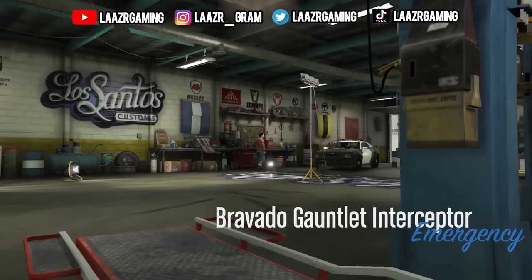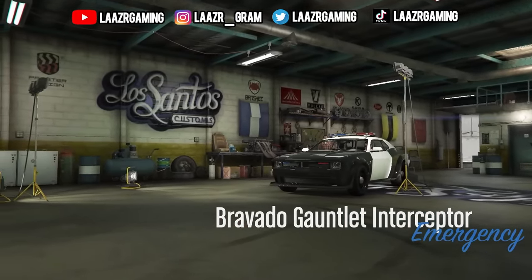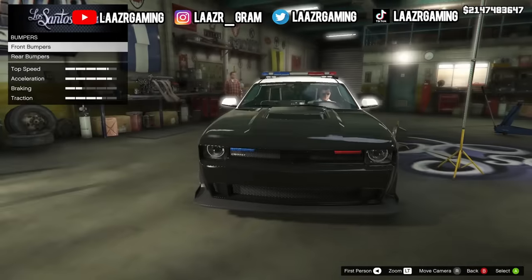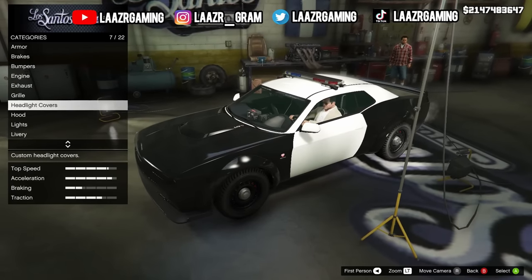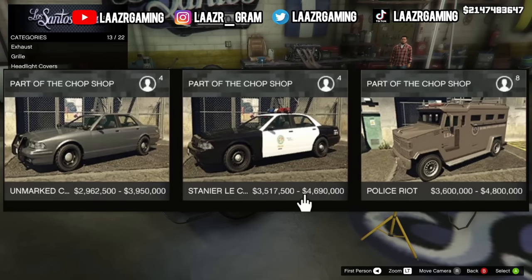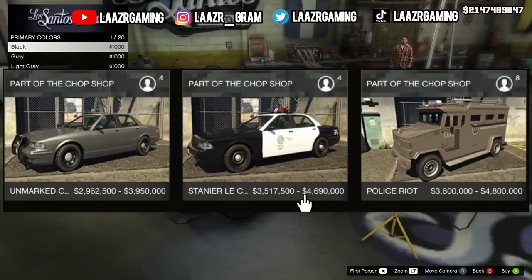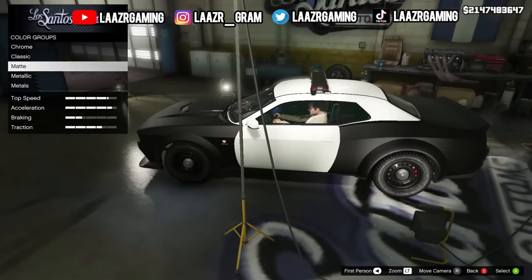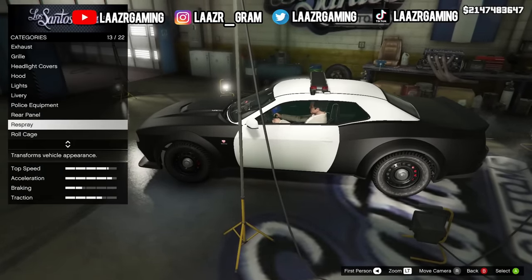Welcome back to another GTA 5 video. Last month, Rockstar Games started releasing police content into the game for the first time in 10 years. On the launch day of the Chop Shop DLC, we received three police vehicles: the Stanier LA Cruiser, the Unmarked Cruiser, and the Police Riot Van. Just last week, Rockstar released the Park Ranger vehicle, which can be converted into the FIB undercover police car.